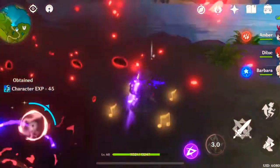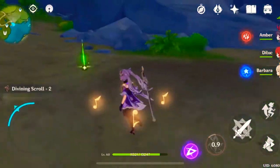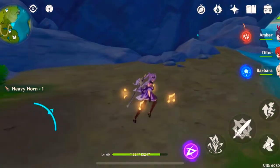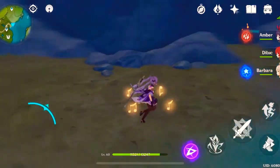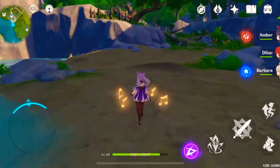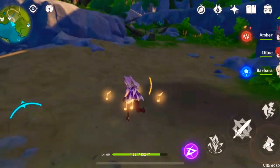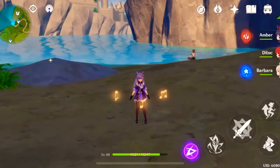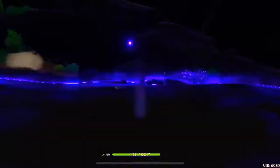After you reach ascension phase 4, she unlocks Aristocratic Dignity. When casting Starward Sword, Keqing's crit rate is increased by 15% and her energy recharge is increased by 15%. This effect lasts for 8 seconds. This is why a lot of people like to run crit rate and crit damage on Keqing — she gets a lot of bonuses to crit rate and crit damage, so they try to take advantage of that as much as they can.